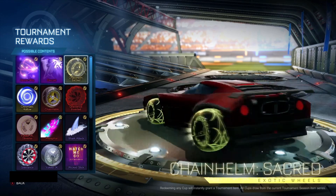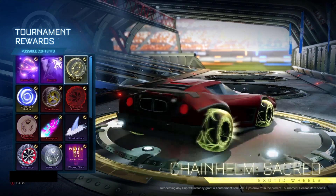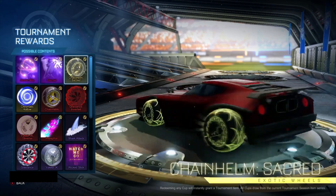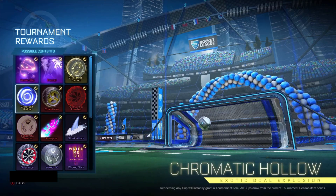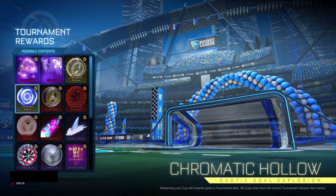Moving on to the Exotics, we have these wheels which at first I really didn't like. But you can see the glow - they are really nice actually. If you've got these in a decent paint like Titanium White or Crimson, I'm sure they look really nice. And the Gold Explosion - a lot of people have liked this. For me, I don't really like it. I'm sure if it was painted it'd be really nice. But this isn't for me, this Chromatic Hollow.